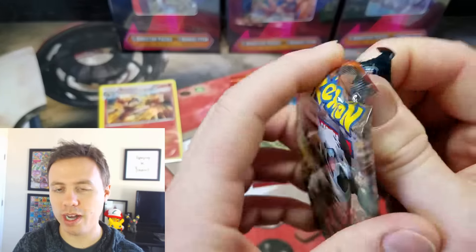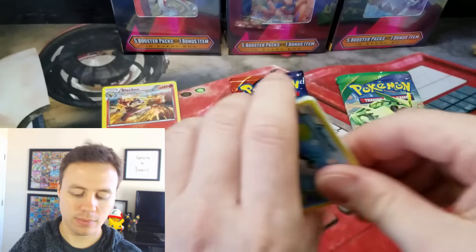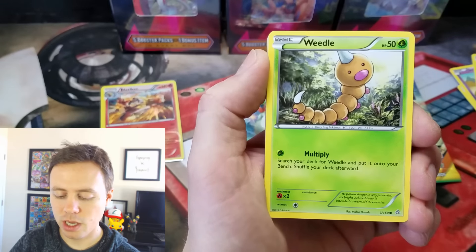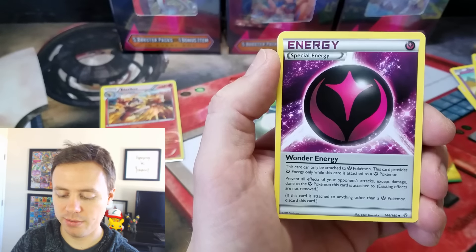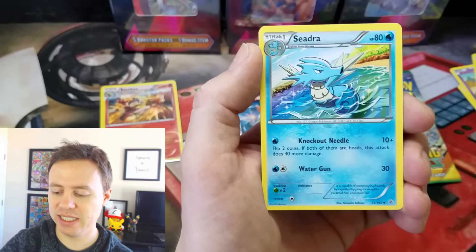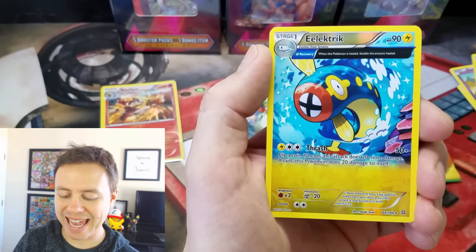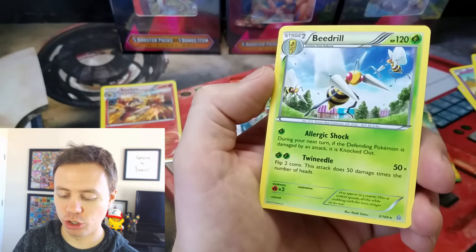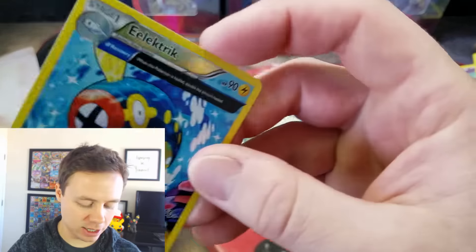At least we got one Holo Rare out of one of those packs. Moving on to Primal Clash — I love Primal Clash. Barboach. Weedle. Corsola. Marill. Shroomish. Rhydon. A Wonder Energy — it's so wonderful — followed by a Seedra. Electric. A Reverse Holographic Ancient Trait Rare card. And a Beedrill Rare. We'll throw this in a card sleeve as well.